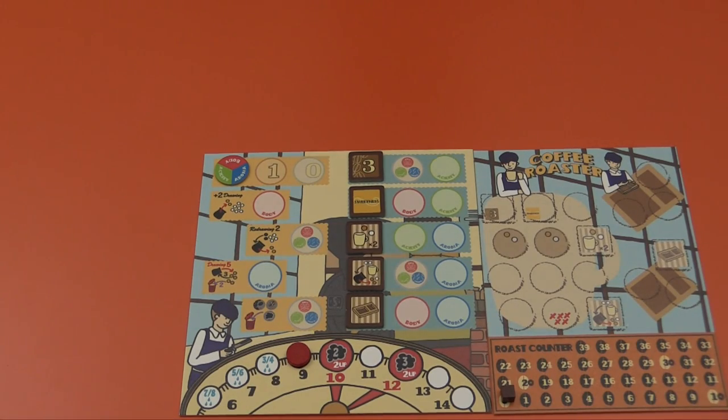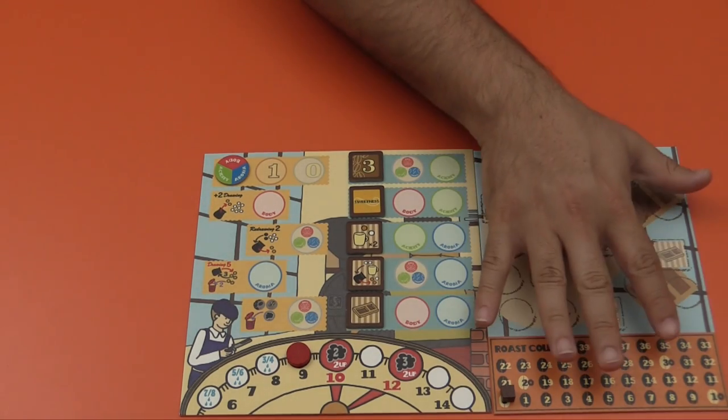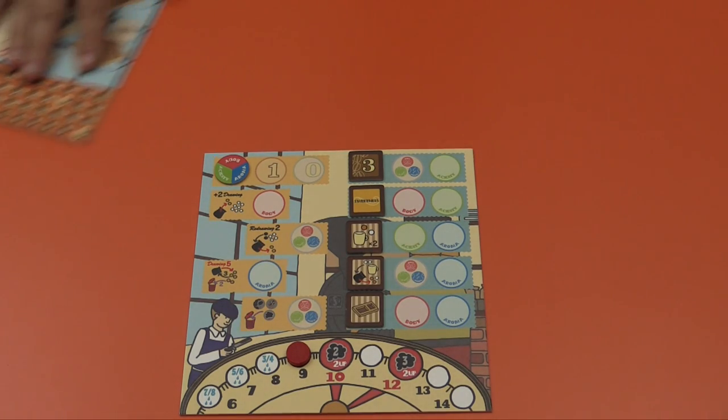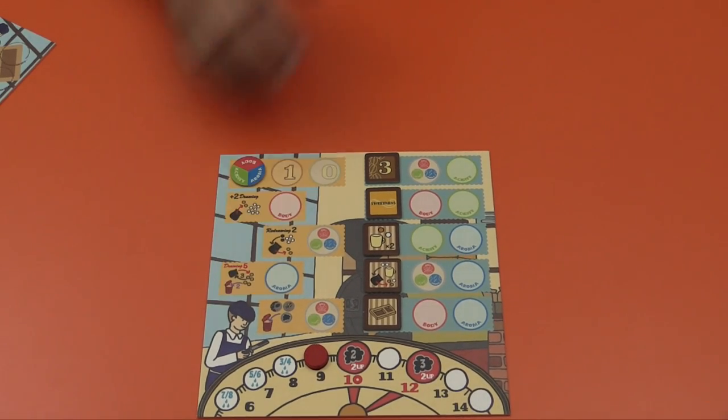Now that the bag is ready, let me give you an overview of how the game goes turn to turn, and then at the end I'll give you an explanation of the scoring. Each round is quite simple, and you're going to take as many rounds as you want to. When you're ready to stop, you stop and go to scoring.